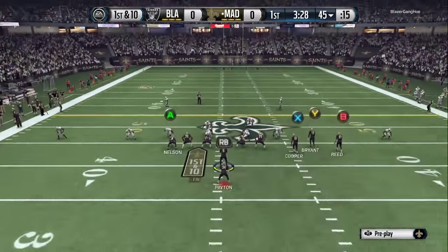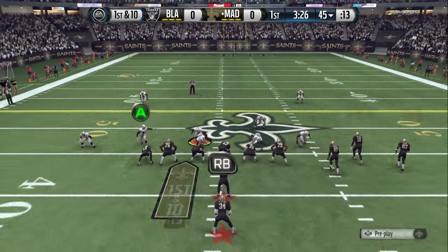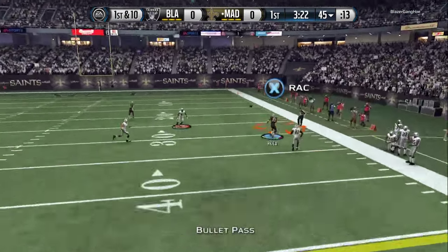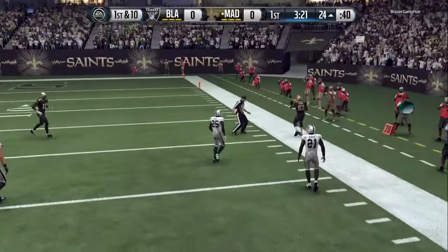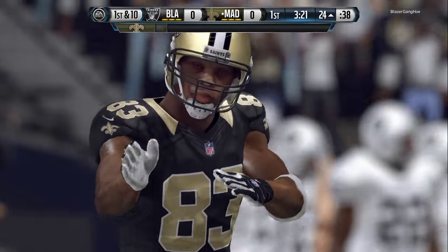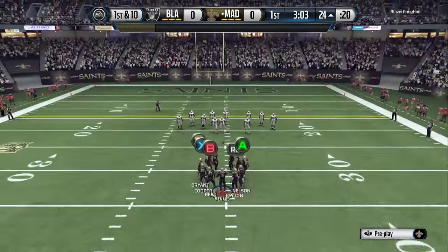I come out running verticals, and I like to fade Y against zone and leave him on his original route against man. Right there, I put Y on a fade, and against a cover 2, that outside angle route opens up very frequently — it's pretty much an easy read.